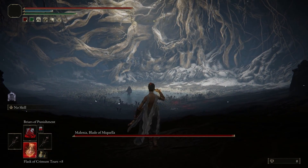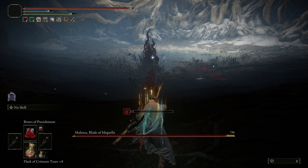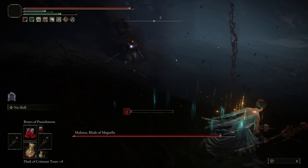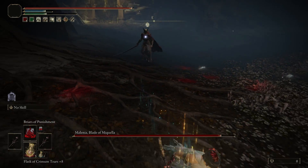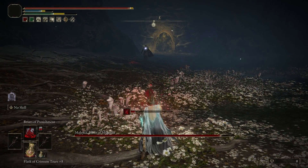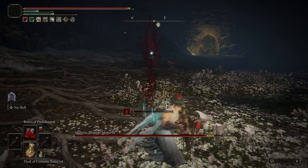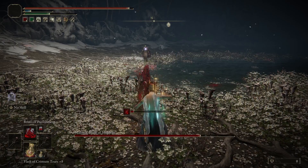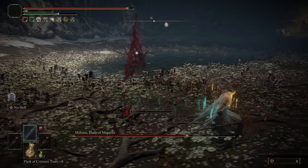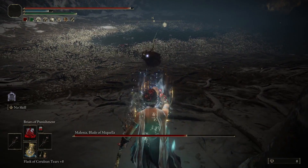It was time for me to head back to the Haligtree and challenge Melania. It's crazy to say this but the fight was actually not hard — somehow these garbage spells make the first phase an absolute breeze, so much so that I didn't get hit. She doesn't detect that the spell is coming at her so she doesn't jump out of the way. I can create a large distance between us and use Briars of Punishment as she slowly walks towards me. If there's still distance after she dashes out of the way I can use the spell again. Rinse and repeat for the whole first phase. The only move I need to worry about is her waterfowl dance but I've done this fight so much that it doesn't worry me anymore.